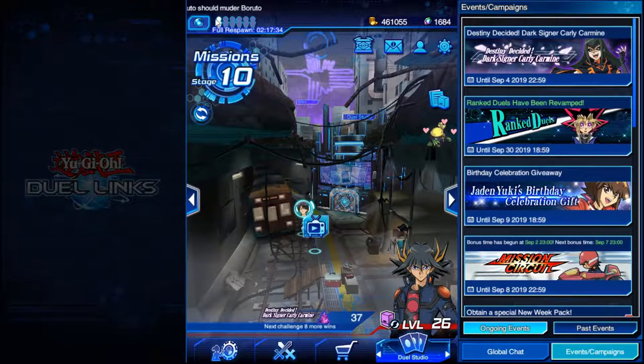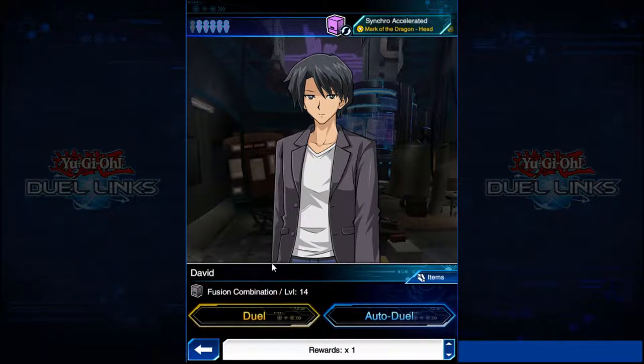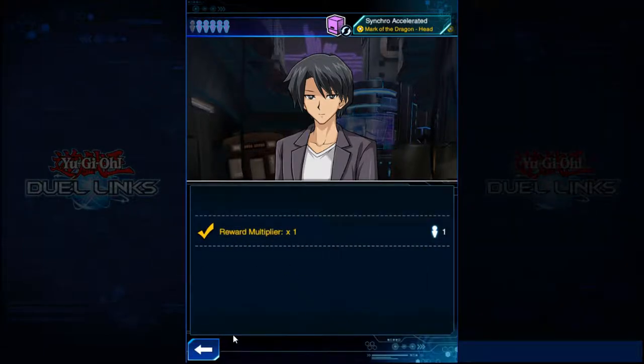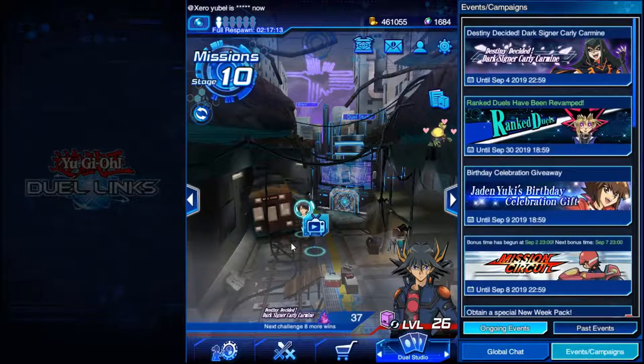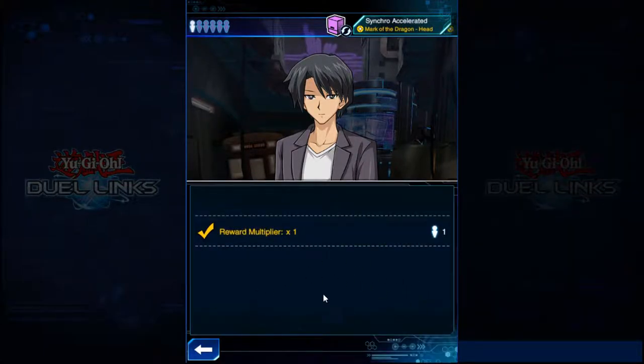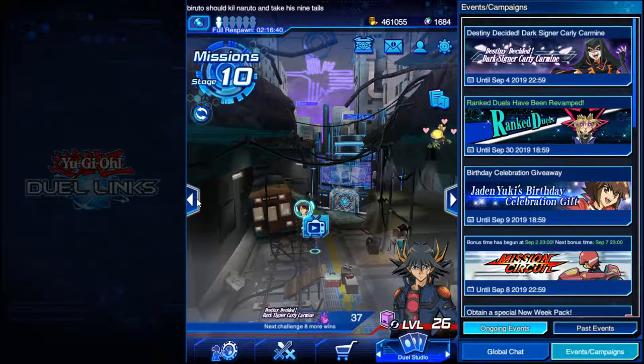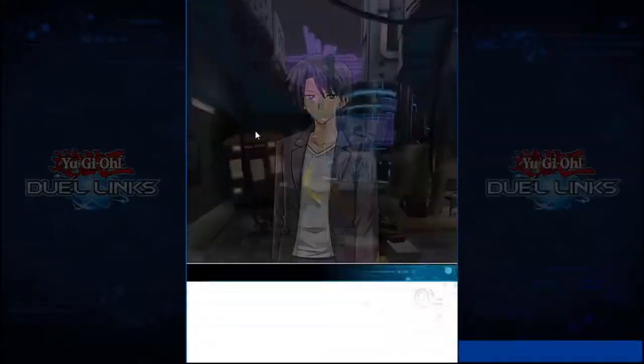Whenever these standard duelists spawn, you want to be battling them. You can either do regular duels, which can help complete missions, or you can just auto duel. There is a reward multiplier that goes all the way up to 3. But be aware that using a multiplier of 3 takes up three people. There are only ever six duelists at a time, and they respawn about one every 30 minutes, so a full respawn takes about three hours.